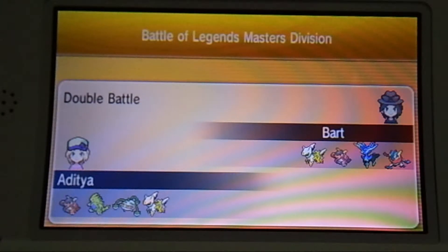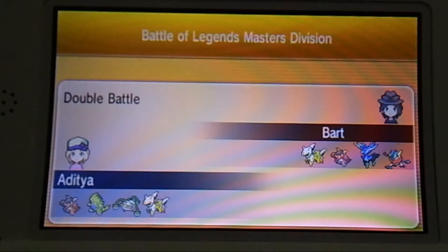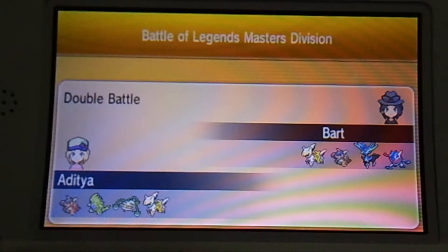To play against him, I use Ferrothorn as a kind of iron wall because of the attack threat from Kangaskhan. To counter Greninja, I also use Tyranitar. Arceus with Extreme Speed is quite popular. Let's see how it goes.